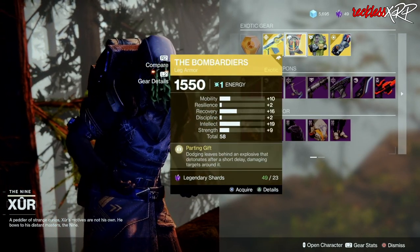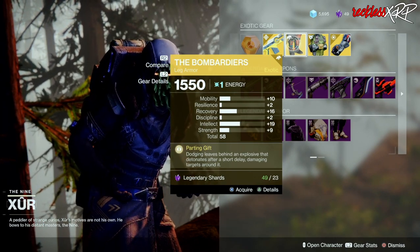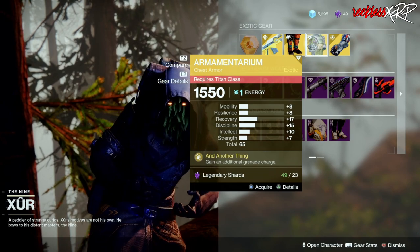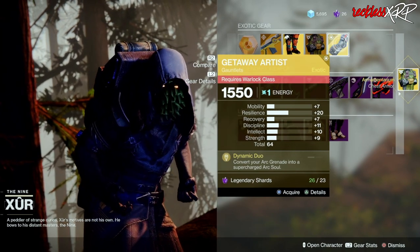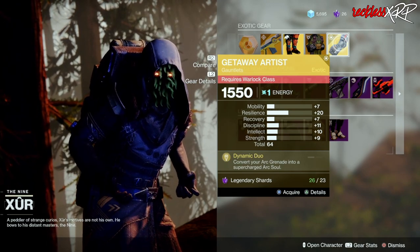We have the Bombardiers for the Hunter — this has a total of 58, it's a decent roll but I would probably wait for a better one. Then we have the Armamentarium for the Titan at 65 — I'm definitely going to go ahead and pick that up for my Titan. Then we have the Getaway Artist for the Warlock at 64 — you can try to get away with that if you wanted to have one.